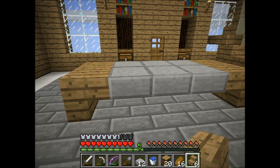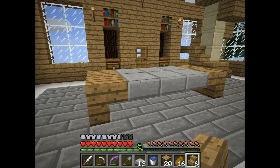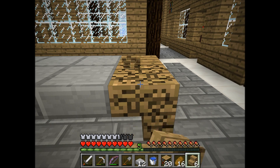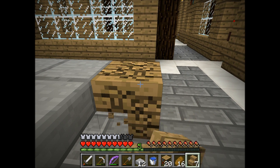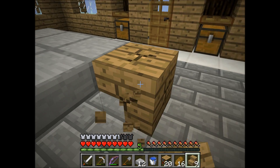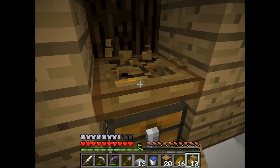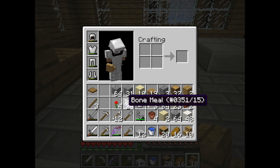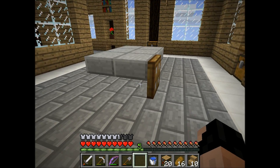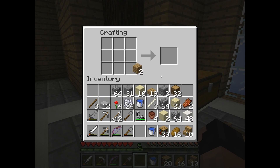I do like the stone half slabs, but there's no stone stairs, which is kind of annoying. I don't think I like this. Oh, I have an idea, actually, for a pretty cool table. Let's just grab one of these. See if — I don't think this will work, but — hey, it does! Let's make some more trapdoors. Because I actually really like how that looks.